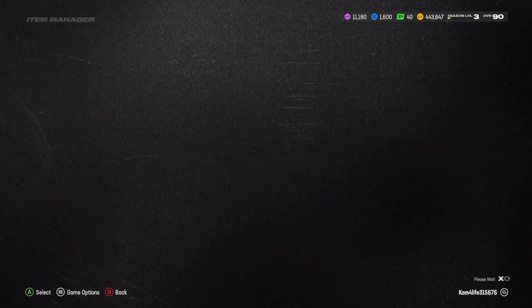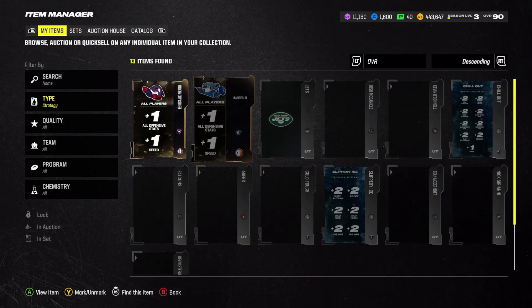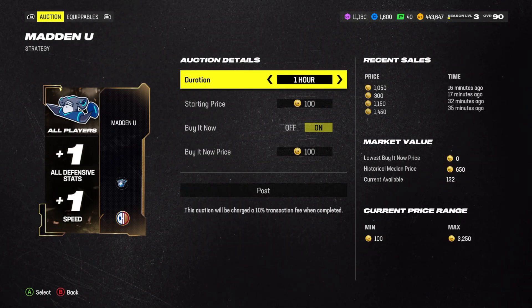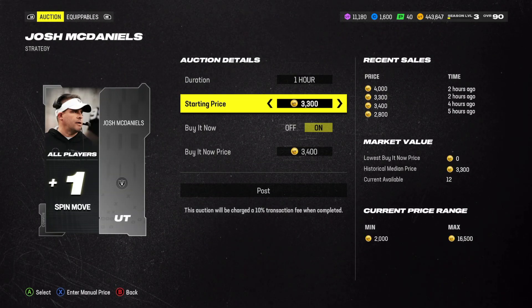This is a huge W for EA Sports. I don't usually get on here and give them the praises, but gotta give them the praises. If you go on to your strategy items right now, you will see 'auction this item' — you can sell these strategy items. They brought back the ability to sell strategy items into the game, which is a W for EA Sports.